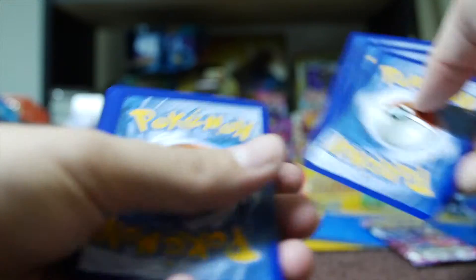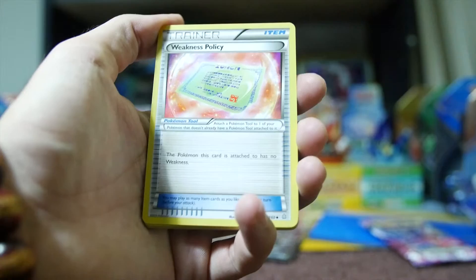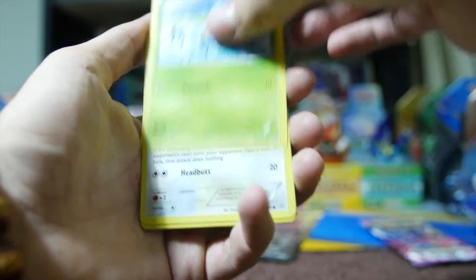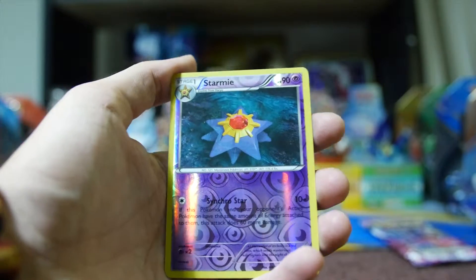All right, last pack. Starting with Teammates again, Freshwater Set, Weakness Policy, Torchic, Marill, Starly, Zigzagoon, Treecko. Reverse holo is a Starmie, which is a rare — so there we go, two reverse holo rares in this one.